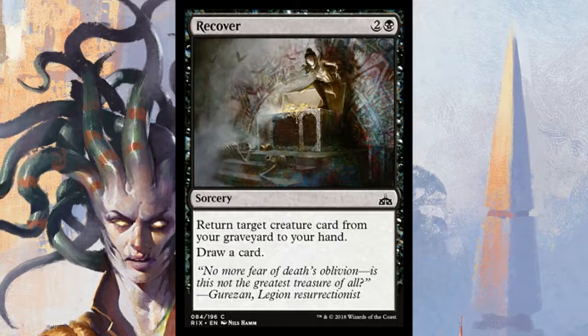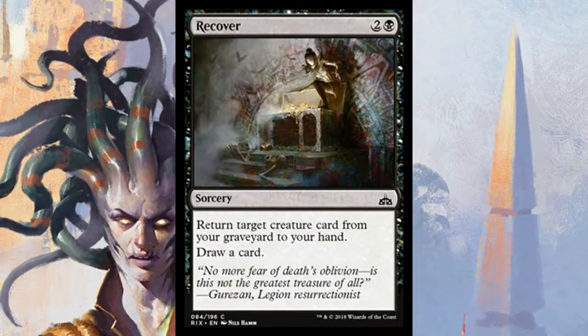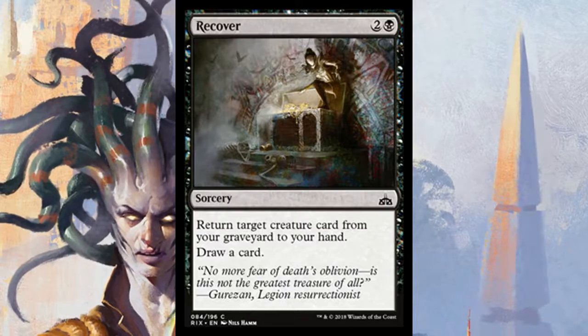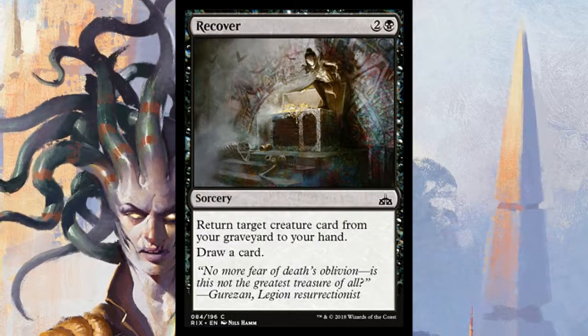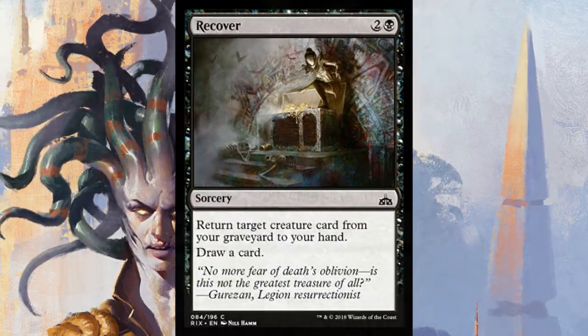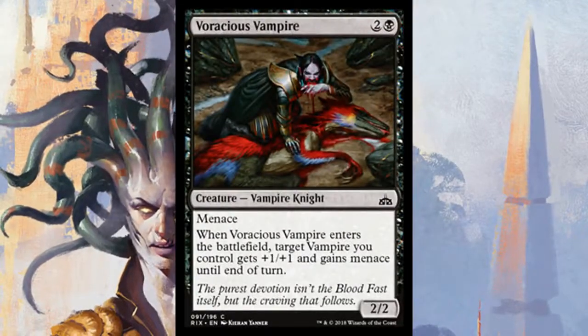Recover lets you return a target creature card from your graveyard to your hand, and then you draw a card. It's some recursion to get your best creature back after repeated removal. Not fantastic, but it's a thing — probably a good filler.